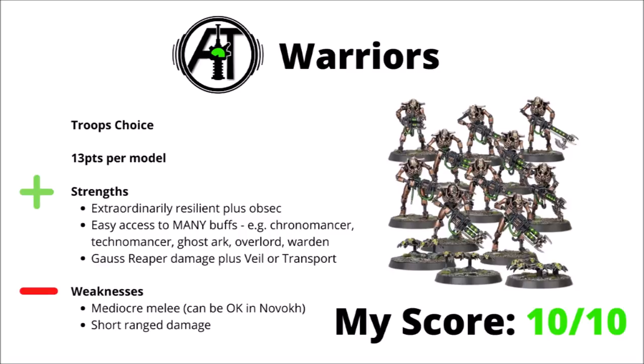Perhaps their biggest weakness is that they're relatively slow and a little bit mediocre in melee, though even this can be okay if you put them in Novokh and combine their dynastic code with their stratagem. They're also a bit short-ranged in terms of doing real damage, only effective within 12 inches. Neither of those are massively important — they mainly just need to be incredibly durable and get on objectives, and with all the synergies and options they have, I would give them a full 10 out of 10.